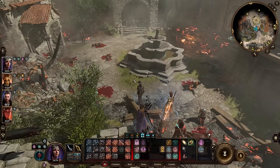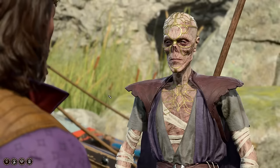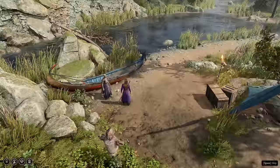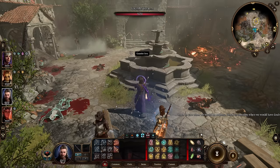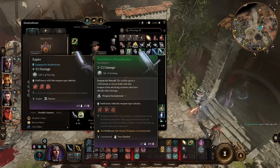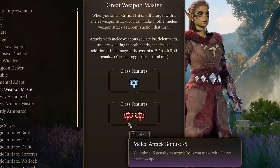However, you can toggle group mode and send a single character back to camp without triggering the time skip. This allows you to respec a character into a cleric if you showed up without one, or to respec your cleric to refresh spell slots and keep casting Command in case you get really unlucky. This sword gives you a huge boost to hit chance early in the game when landing your single attack per round is the most important thing — it also synergizes really well with Great Weapon Master.